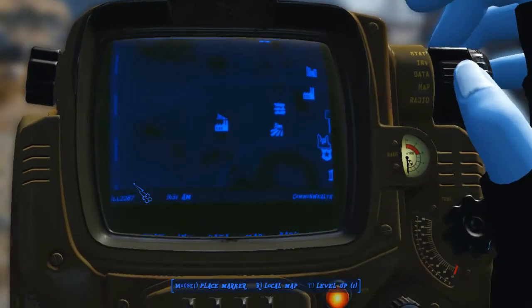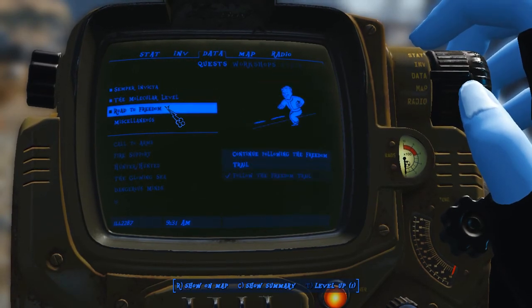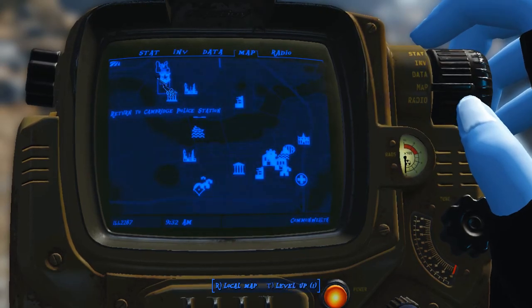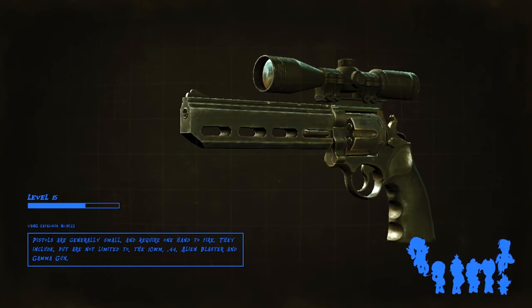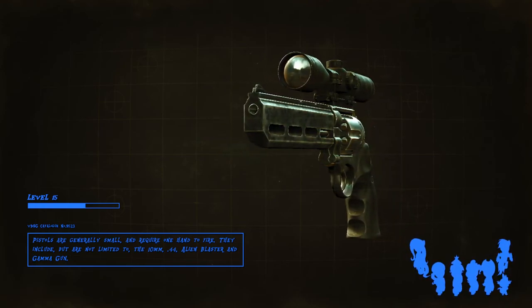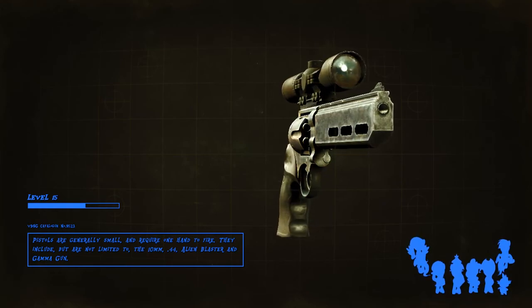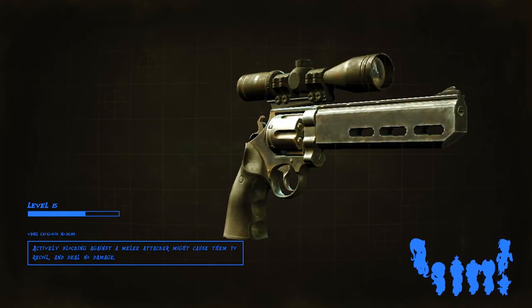I guess we'll follow the Freedom Trail. Return to Cambridge Police Station — what do we need to return there for? Let's see what we find out. And then we'll go on to the Railroad. Since it's only showing them being able to do the Courser chip thing — it's kinda weird that it's only showing the Railroad for the Courser chip thing.